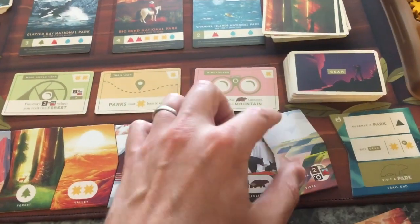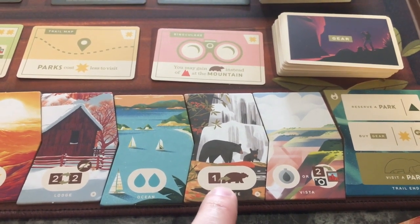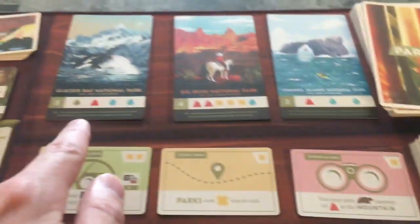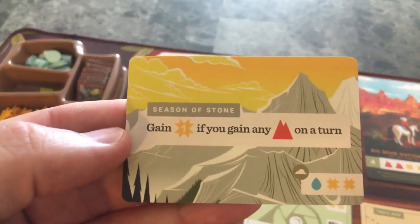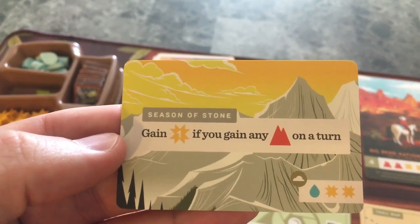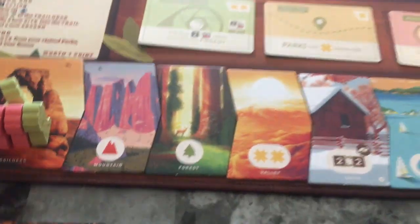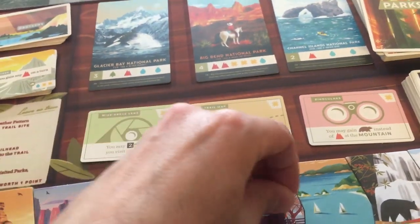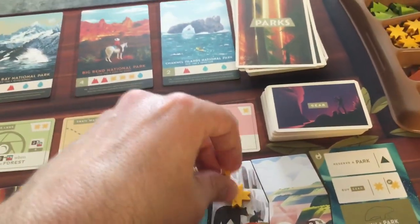There's the new tile - with this one you can pay any one resource to get a wildlife random resource, so it makes it a little flexible to pay for resources when you need to. Then you get rid of this season card and get a new one: now you get a sun for when you gain a mountain. We look at the weather pattern - it's water, sun, sun - so starting with the second tile: water, sun, sun, water, sun, sun.